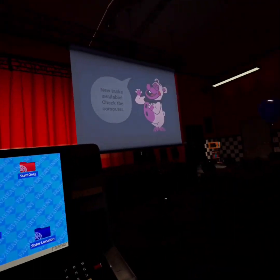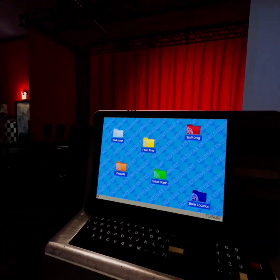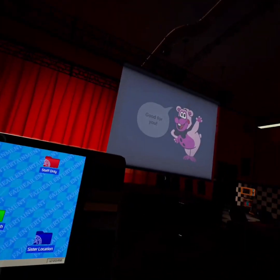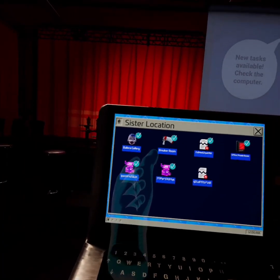Hello guys, welcome to the series where we'll be showing you how to do the stuff in FNAF 5.1 or 2. We're going to start with easy mode stuff, then we'll go into hard mode. Let's start with Sister Location.